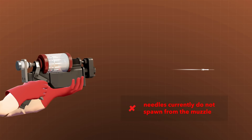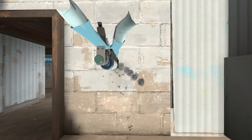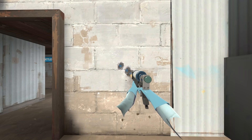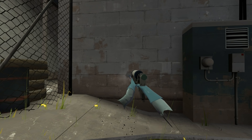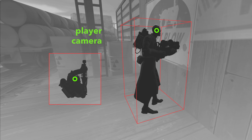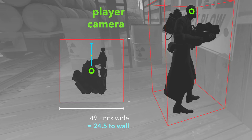The only issue is that needles don't spawn at the muzzle anymore. In an older version of TF2, needles did actually spawn at the muzzle, and changing the view model FOV would change where the needles get fired from, so the 50-unit check used to actually help. But today, that check does absolutely nothing since needles now spawn at a fixed position: 16x, 6y, and negative 8z from the player camera. The player camera is centered in the player collision box, which is 49 units wide. If you press up against a wall, there is at minimum 24.5 units of distance from camera to wall, so there is no possible situation where the needle spawn point can clip through a wall.